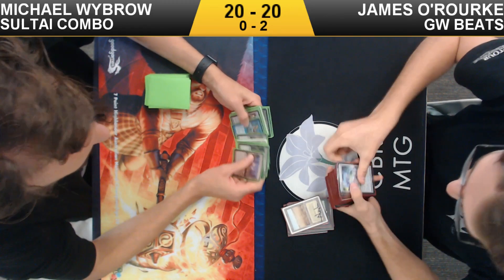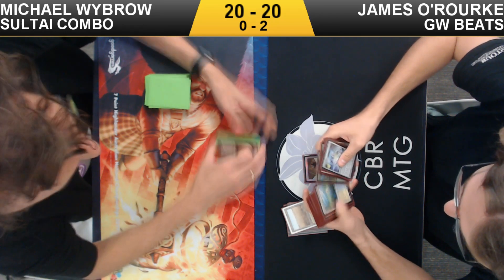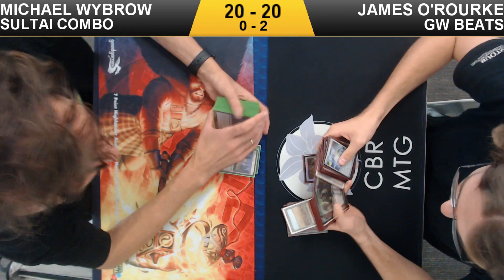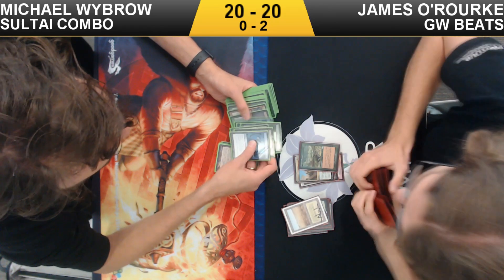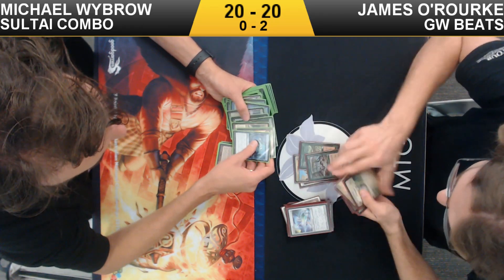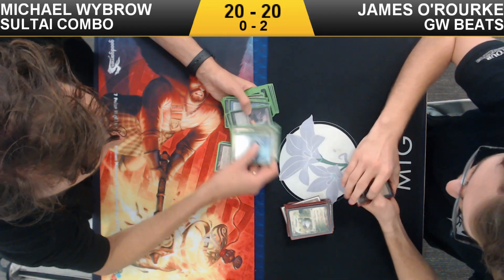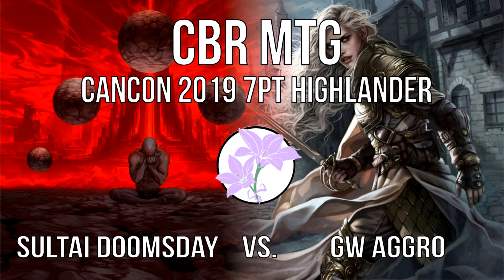He did see a Restore on top, which allows him to put a land from the graveyard onto the battlefield, but he wasn't able to construct a situation where that would work out. For the second time on footage, James is going to verse a combo deck and never see them play out their combo — as we saw in a previous video at GP Melbourne where he was versing Channel-Mirror and didn't see it happen. James O'Rook takes it down 2-0. Unfortunately Michael goes into the 1-1 bracket. Thank you so much for watching — we'll see you for round three of Cancon's National Highlander Championship.